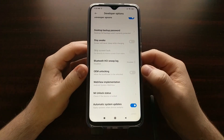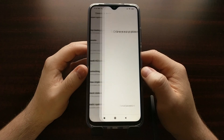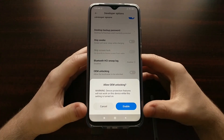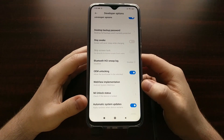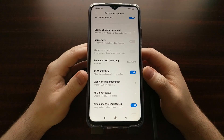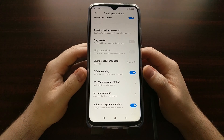Scroll down to the bottom of the Additional Settings menu and you should see Developer Options. We need to go in here and enable the OEM Unlocking toggle, which you should see toward the top. If you need to verify your PIN, pattern, or password, do so and then tap the blue Enable button that pops up. This is required — if we try to unlock the bootloader without enabling the OEM Unlock option, it is going to fail.